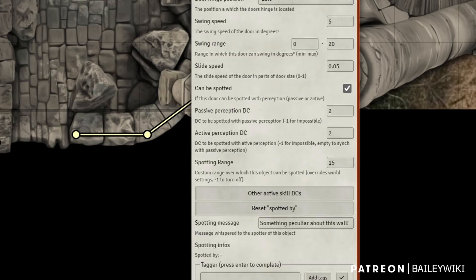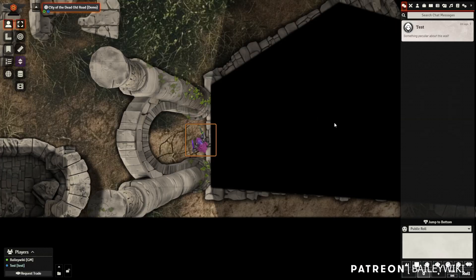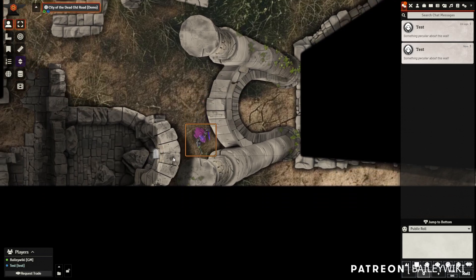We click 'reset spotted by' just to make sure — you can see how it's outside of the range, but when we walk back into the range that's when it illuminates the door. Really cool, really helpful.